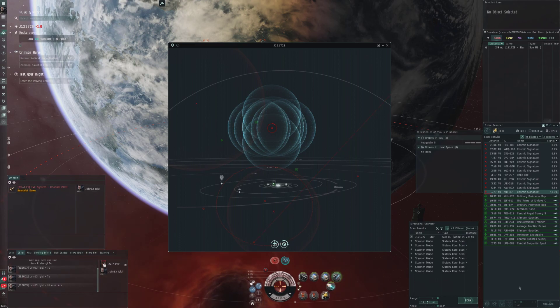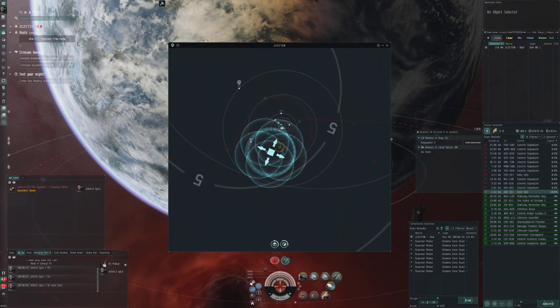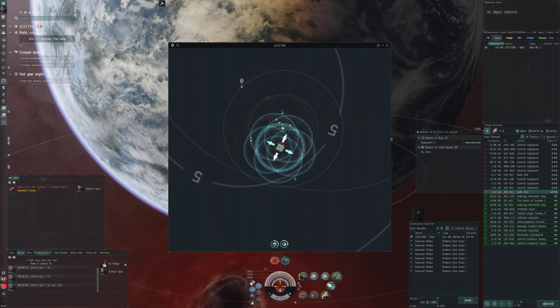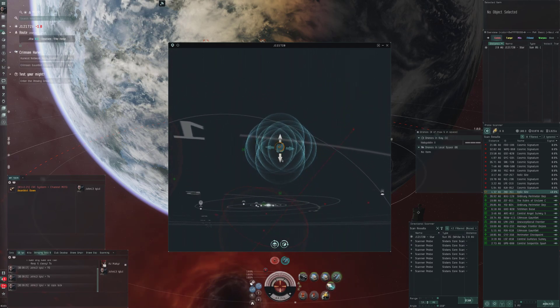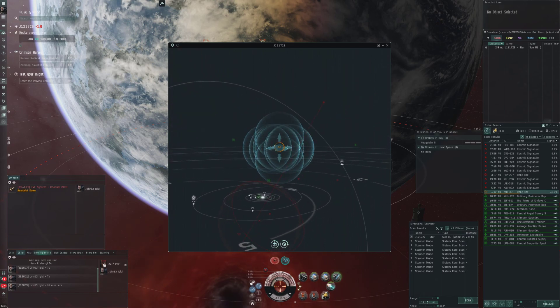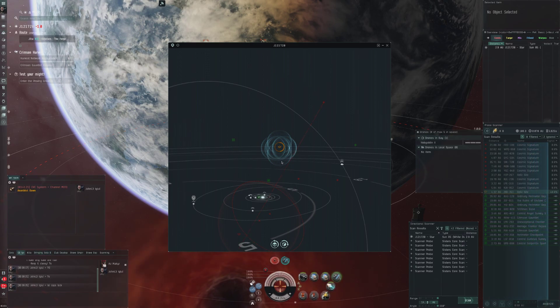I looked up the zkillboard for this system. It looked like it hasn't had activity in about a week, but it was very ramshackle - different people attacking different people. It was like Herons repeatedly - the Tech 1 exploration frigate. A week would pass and another Heron died, over and over again. I'm not sure what happened - I'm not sure if there was a group specifically targeting them.